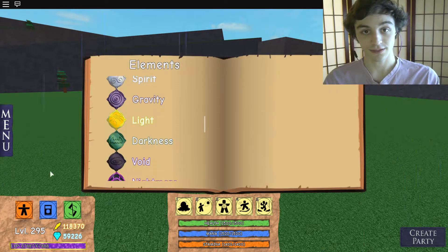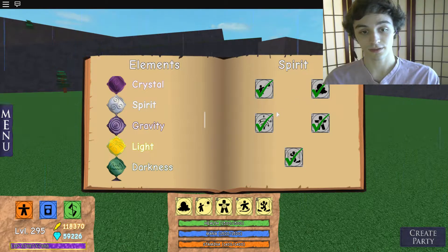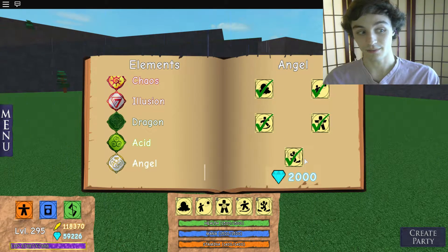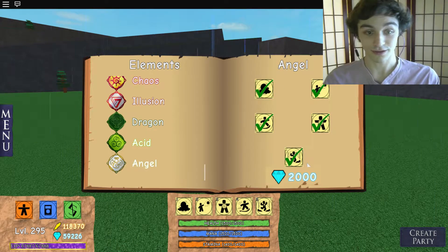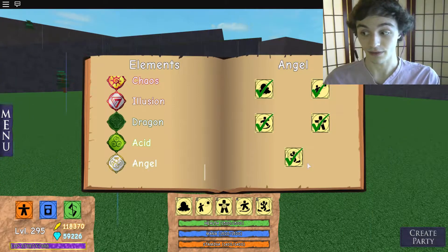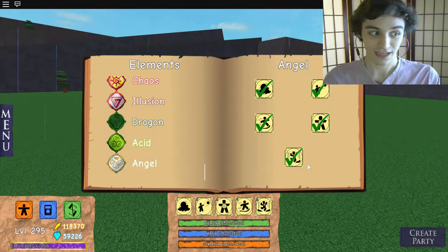So this is a fusion — a fusion of spirit and light. Once you have all of those, for an insurmountable cost of 2,000 diamonds, you can fuse them into Angel. Making this, by the way, in total — not only with that price of 2,000 but also with the price of light and spirit — the most expensive element. I think 3.1k is the total amount of diamonds you'll need for it, if you have no elements.